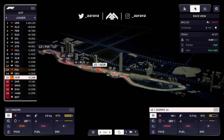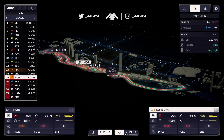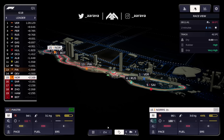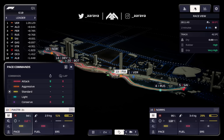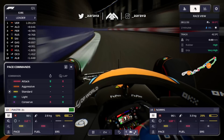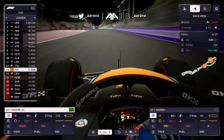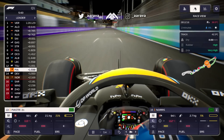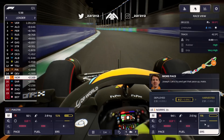Through sector two I'll just go to aggressive to keep tire temps lower through there - just keep the temps in good shape as our engineer said. Tire temps are going up a bit, dropping down to standard for both to bring them down as we go through the lap. They're overheating a little towards the end. Going full attack to the line - is it going to be better? It's two yellows - that is not what we want.